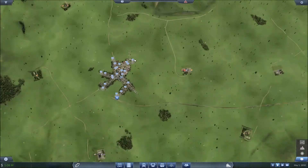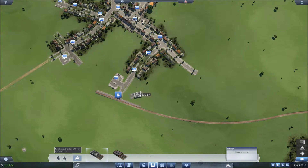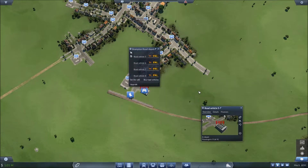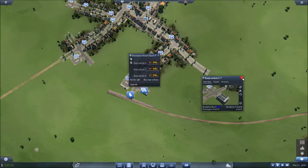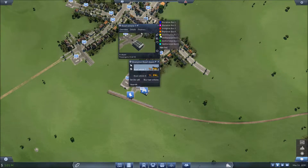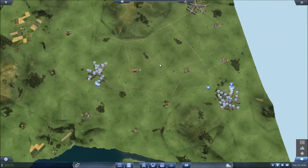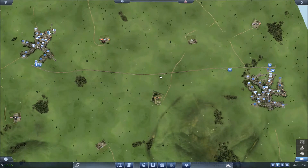We do the same thing over here — quick and painless. There we go, the station is here. We buy four vehicles — one, two, three, four. This first one we'll call Brampton one, Brampton two, Brampton three, and Brampton four. There we go, now we have a simple all-covering bus system in both cities.